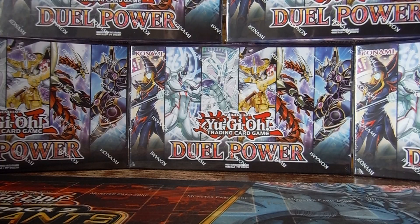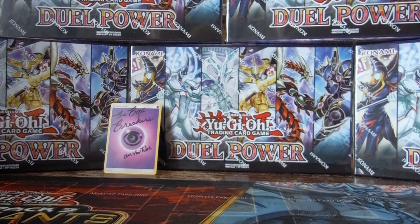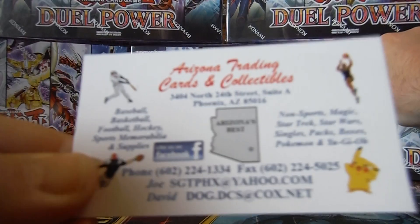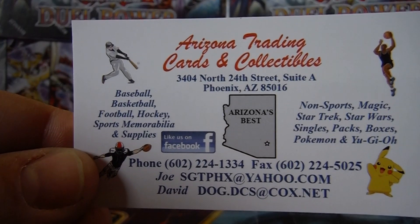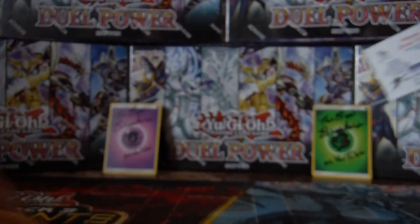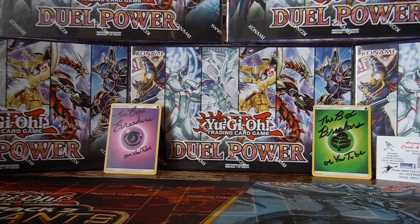All right, you Box Breakers and Pack Rippers, welcome back to another special episode of The Box Breakers. We are here at Joe's Card Shop, Arizona Trading Cards and Collectibles on 24th Street and Osborne. Stop in and see them, give them a call, hit them up on Facebook. We've got a special guest star in the studio with us today — Mr. Ruben. How are you doing, Ruben?